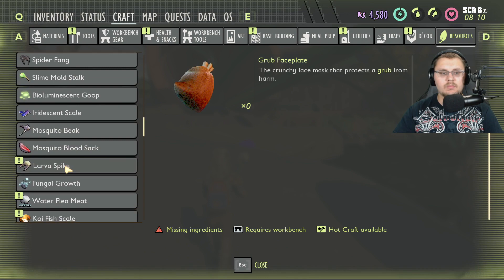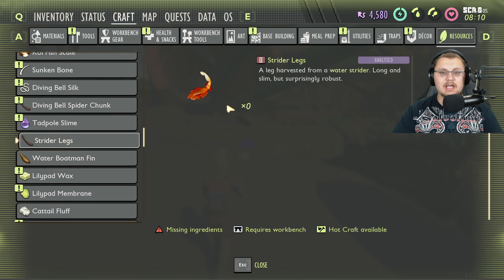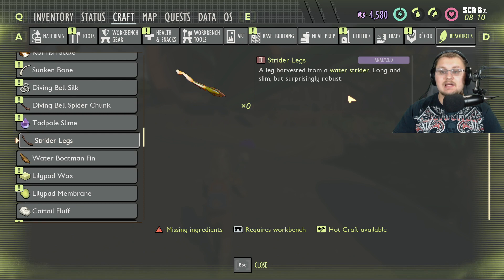There's also a grub face plate here — just another item they haven't done anything with yet. Continuing down, we get to strider legs.